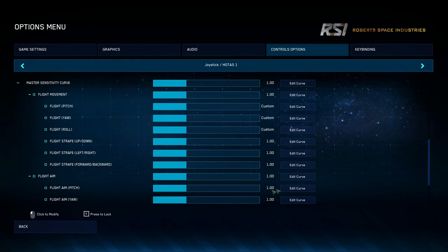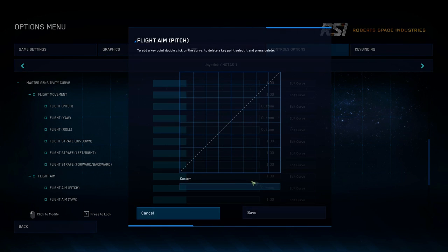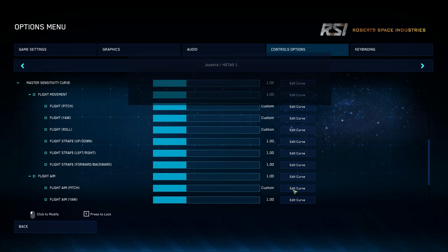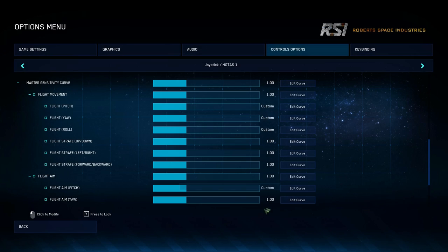There's one thing that's a little bit wonky with this that drove me crazy trying to figure out. Let's say you set a curve, go into game, and find it isn't working for you - you can come back in after saving and make adjustments. The problem is the game doesn't really like to update it. The best workaround is to come down to the slider, change it, go back to your starting point, save that, and then go back in and make your adjustments.